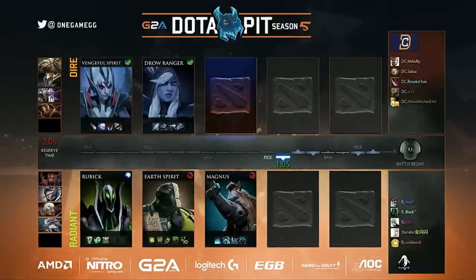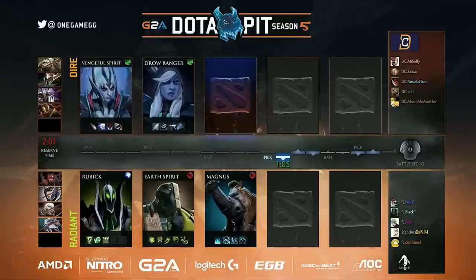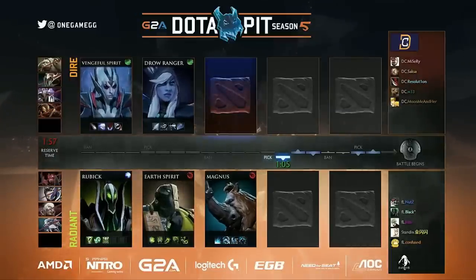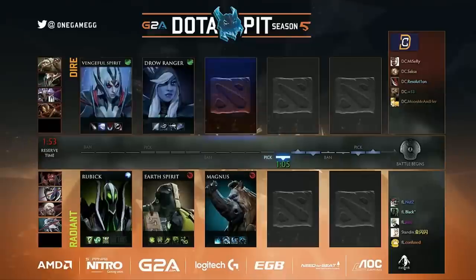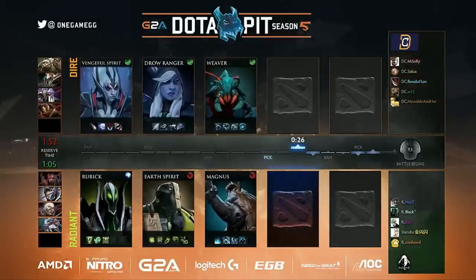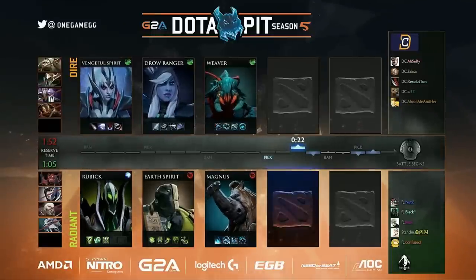DC just going to steal that Jug, run it mid, take it away. They could — they definitely could have all the chance to if they want to deny that. Or they could pick something up that they know is going to be good against it. Which heroes would be able to deal with the Juggernaut? A Weaver? Support Weaver? Yeah, it could definitely be the Support Weaver.